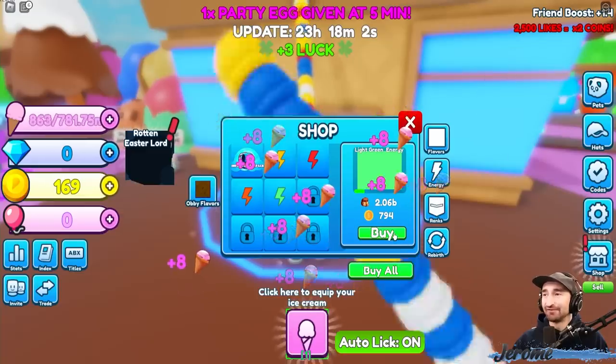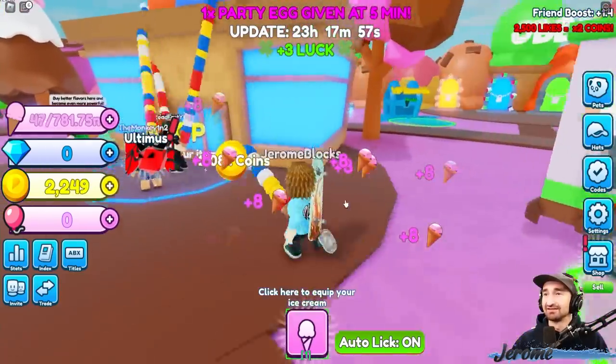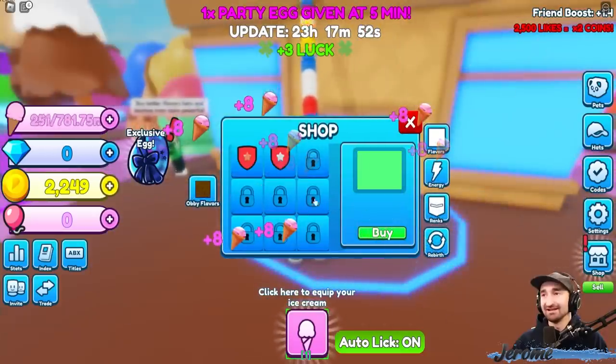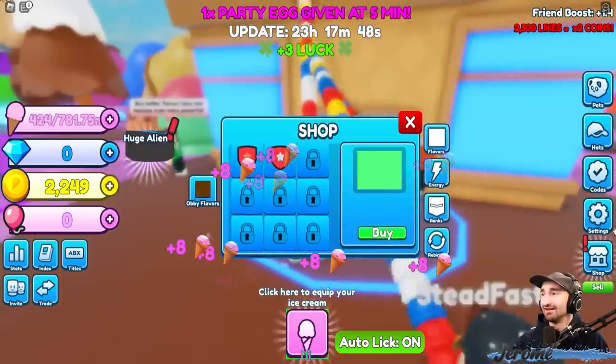Go to energy and for 794 coins, you can get the 2 billion backpack. Okay, yeah, alright. See, I thought you were saying your power was already that high.